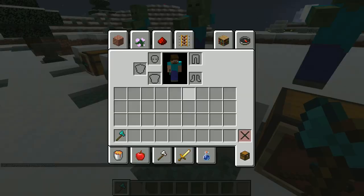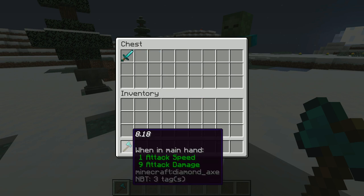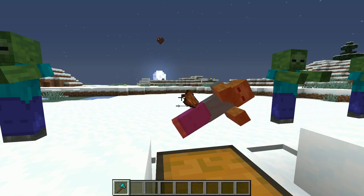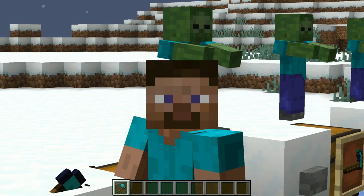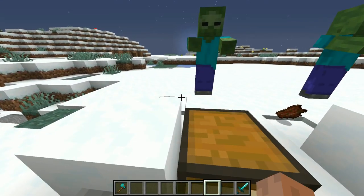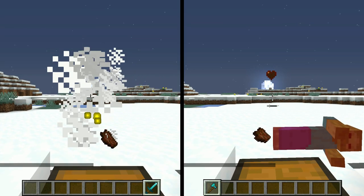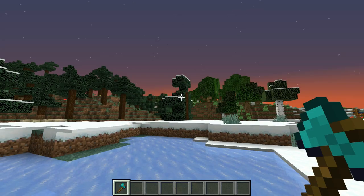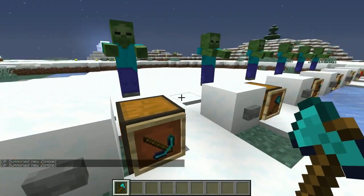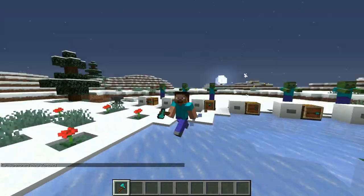Axes actually have an 8.18 DPS, which is much lower than you might expect. Their attack speed of 1.0 is lower than the sword's 1.6, and even though axes do more damage per hit, they do not kill zombies as fast as a sword. I can actually compare them with a split-screen — and you can see the sword was actually slightly faster than the axe. DPS really does matter.